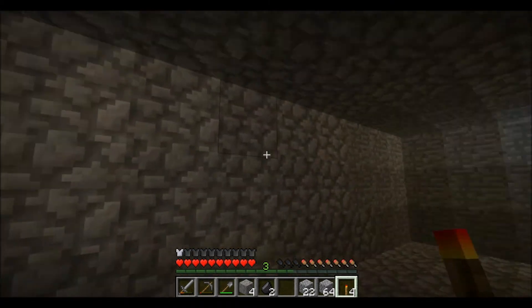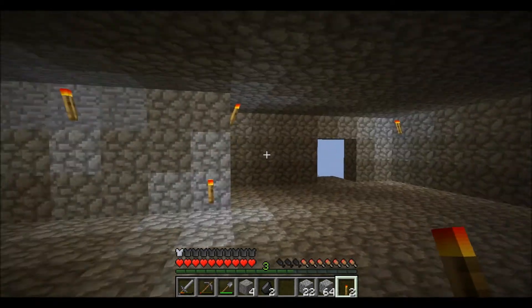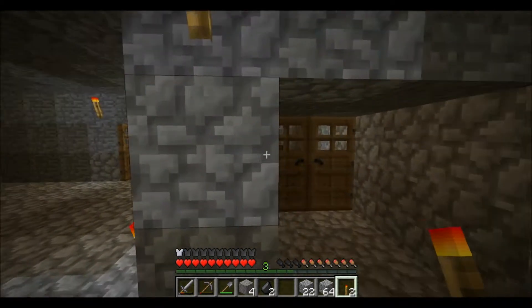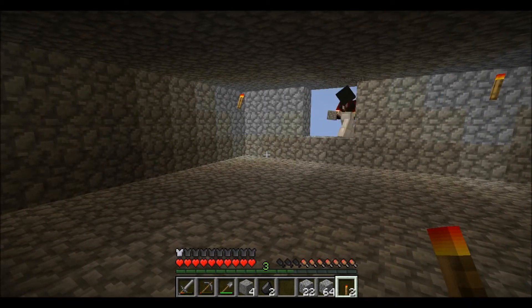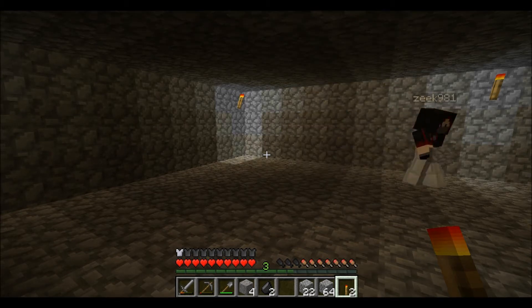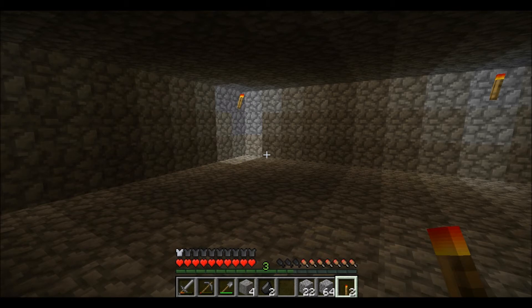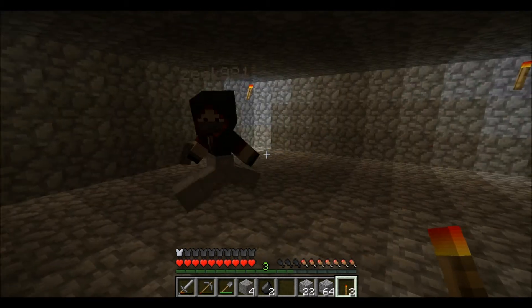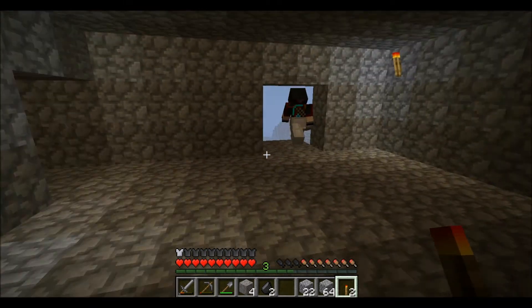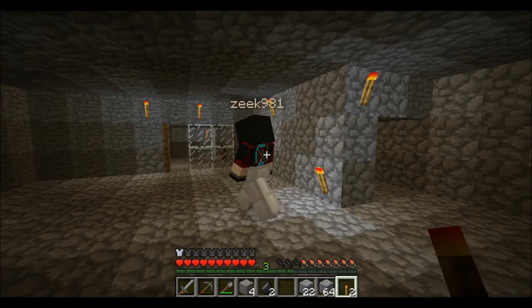You think glass panes or glass, like, the actual block windows? How do you make glass panes? You know how you make the hatches — the trap doors? I think it's just you replace the wood with glass. So it takes six glass and you get sixteen window panes. Oh! Well, that's a lot — that's way more efficient, so we should do that.